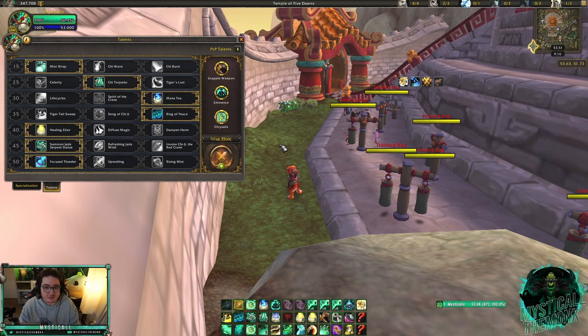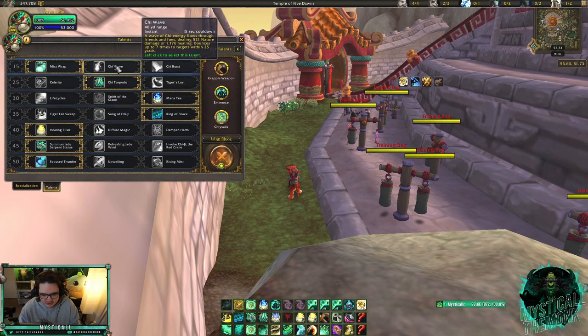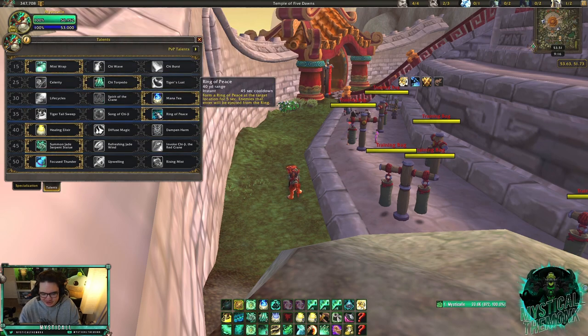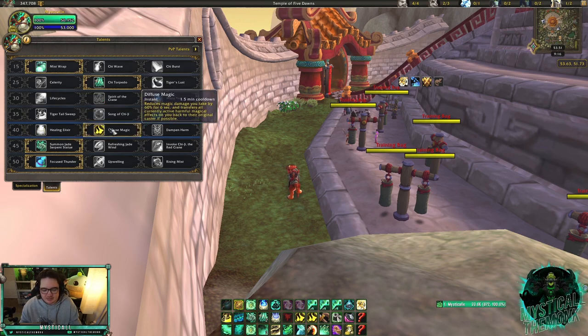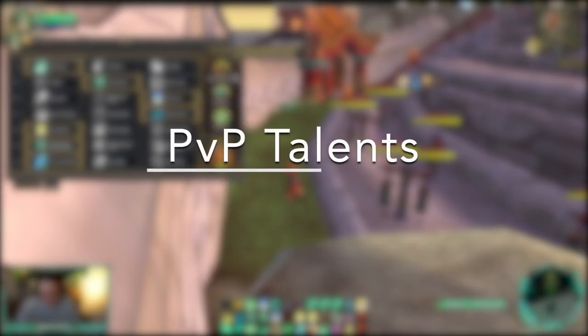First I want to go over my talents versus outlaw rogues. This is 2v2 but I'd probably play the same talents in 3v3, so keep that in mind. These are my regular talents — nothing really changes. In 3v3 you might want Defuse Magic if it's outlaw rogue/boomkin or shadow priest, but for the most part Healing Links should be good enough, and everything else is pretty much the same.